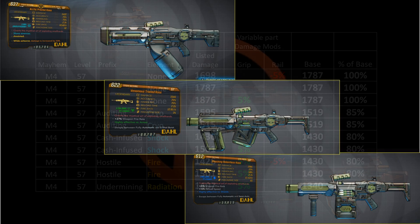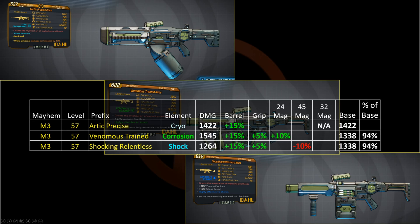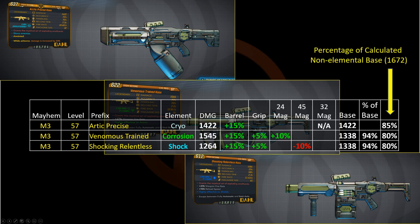Lastly, three examples of the Chaos assault rifle, which only comes in cryo, corrosion, and shock. Cryo has the highest base damage with corrosion and shock about 6% below that. There is no non-elemental variant to compare with, but if there were, the ratios hold up.